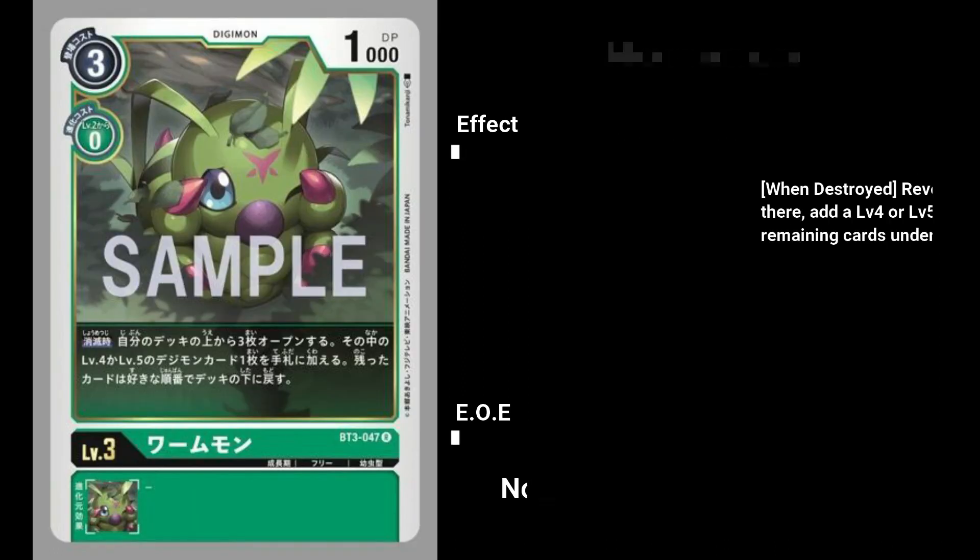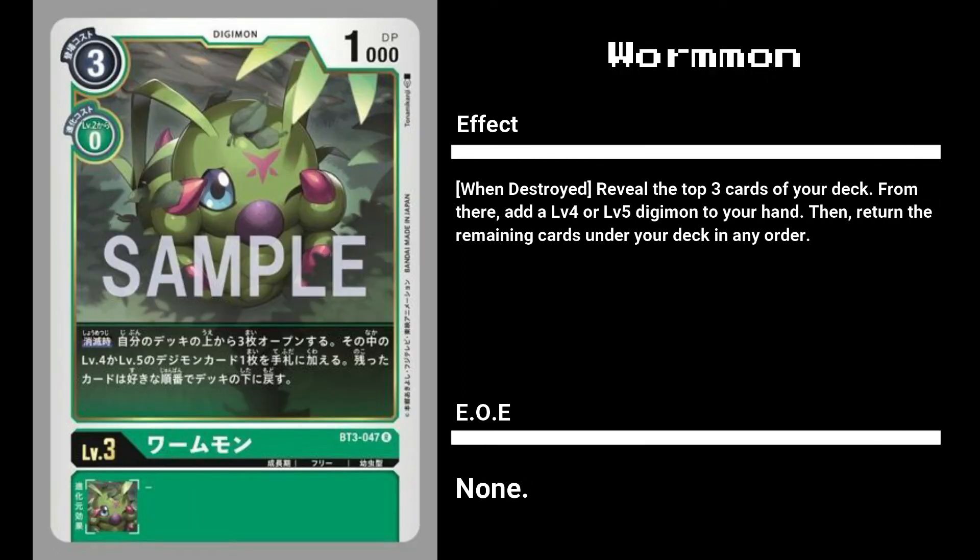Next we have Wormmon, whose effect is similar to Palmon's but also allows you to search for a level 5, at the cost of only activating on Wormmon's destruction. It's definitely worth playing and using as security-checking fodder, but depending on your deck build it may or may not find its uses, as you do want to keep your Digimon alive.